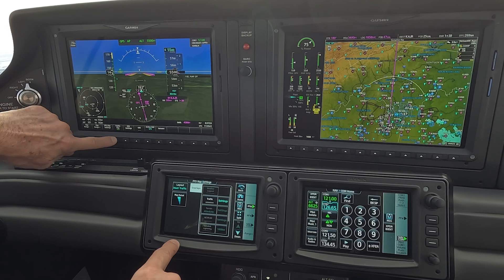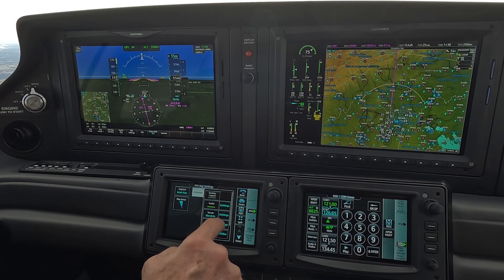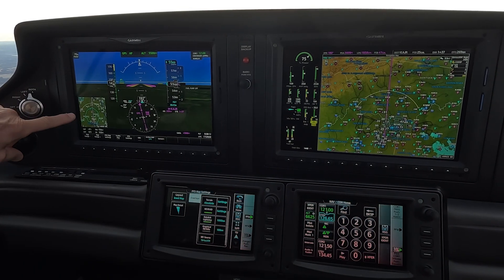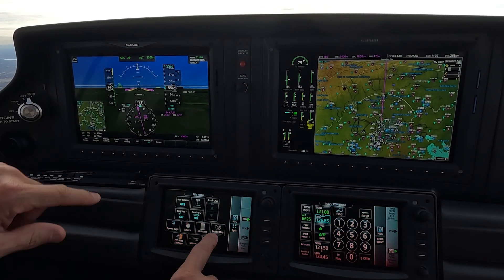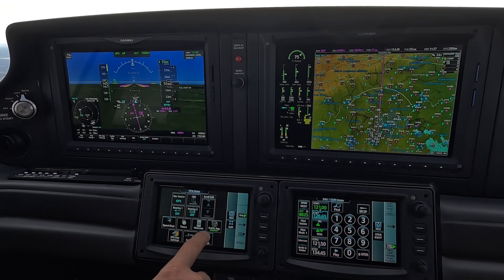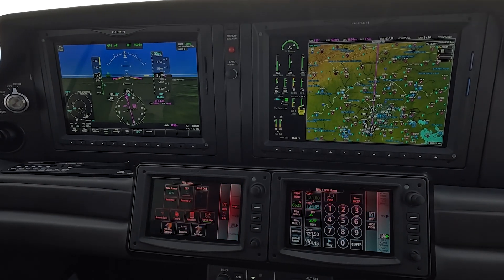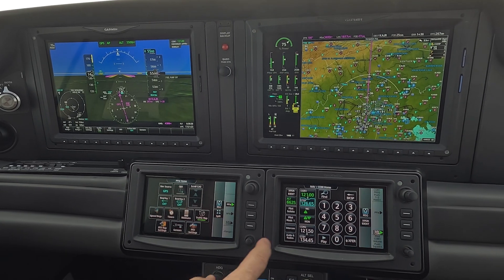My PFD settings are all set up. Map setting is for the inset. We had the traffic map turned off and wanted to turn on the inset map in the background. When you have your inset set up to the map, the nice thing is you've got the hot key right there for the traffic map. If you had a failure of the PFD or the MFD you can very quickly just touch that button and bring up a map — it's preset. With that, I pretty much have all my map and display settings done.